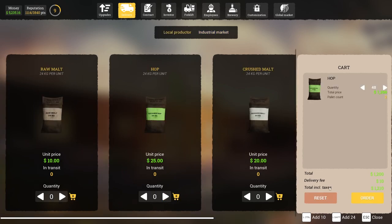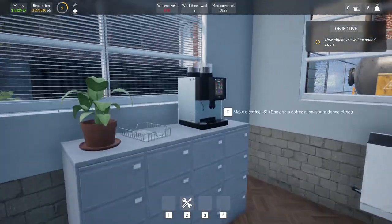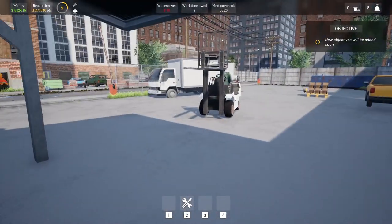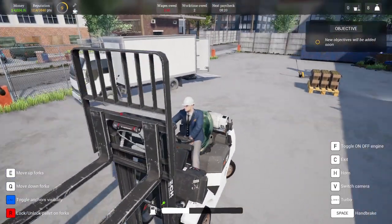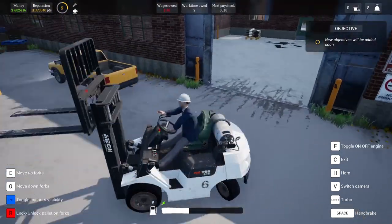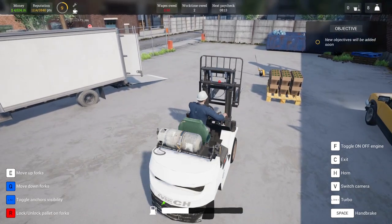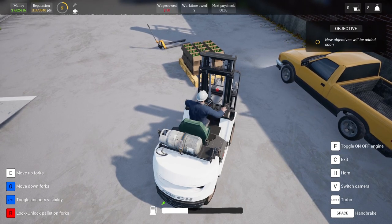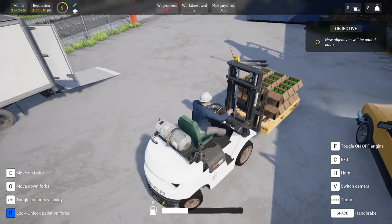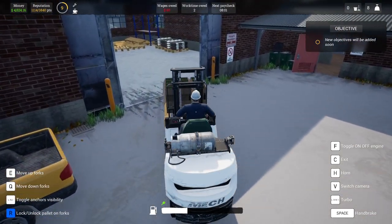I'm going to order two pallets of hops. I've been ordering so much, which I think may be overdoing it. The only thing is with that truck being stuck it may prevent future deliveries within this video — and that's why I've got all this extra material. It's because sometimes the deliveries get stuck. If a truck gets stuck like that it will just sit there and you have to load the game.